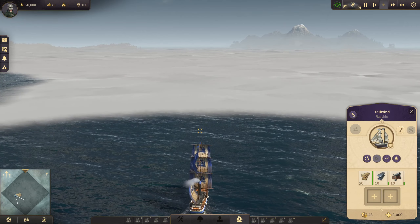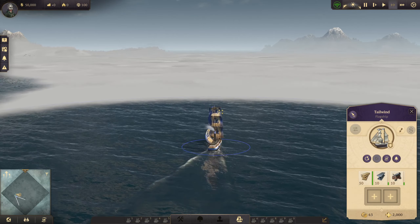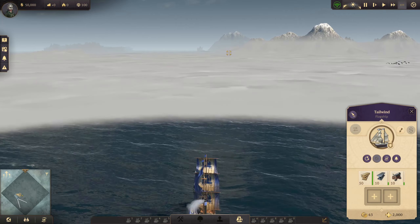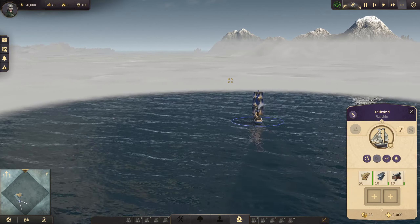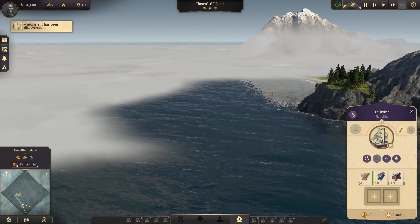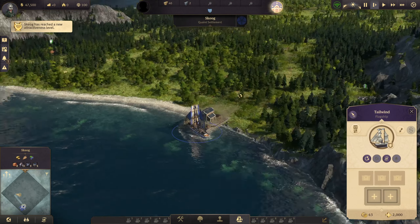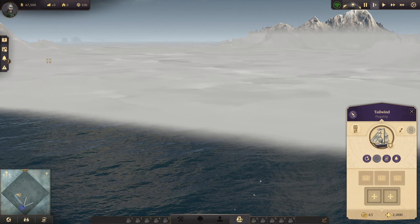We want to start down here in this corner. I really hope we get it — no one take my island, please! So far so good, no one has settled anything. I think we're getting it — let's get in here and build that trading post. Awesome, beautiful!